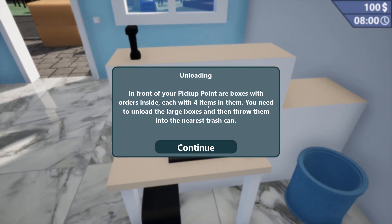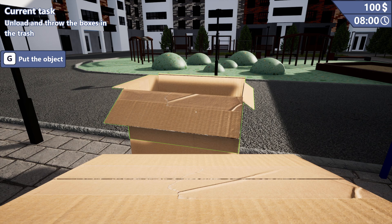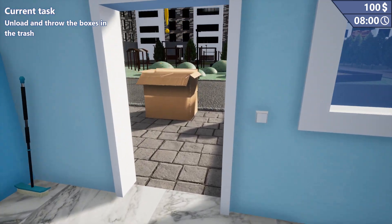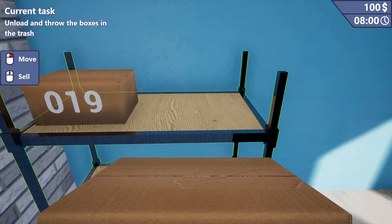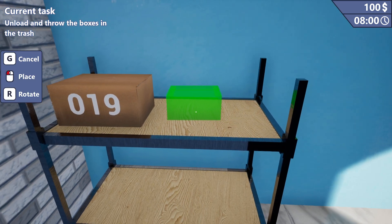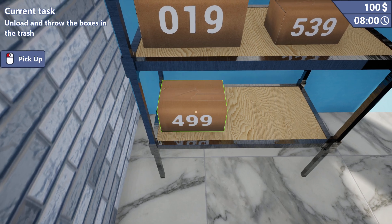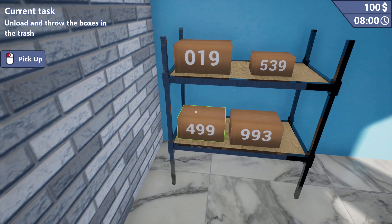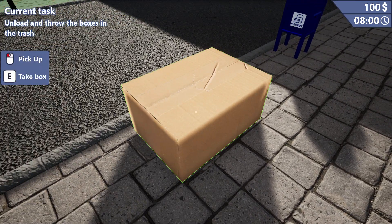Let's leave the computer. In front of your pickup point are boxes with orders inside, each with four items in them. You need to unload the large boxes and then throw them into the nearest trash can. Let's go ahead and take a box. Put the object. 19. Take a box. Unload and throw the boxes in the trash. What's this box? Put the object. 539 — that's probably the order number. How many do we have? Why is that dog barking at a very specific time, like a noise loop?